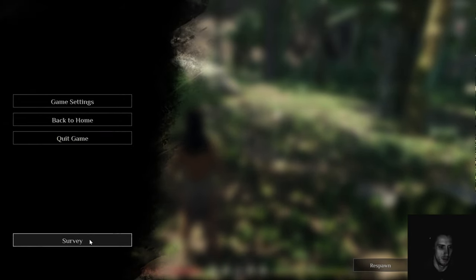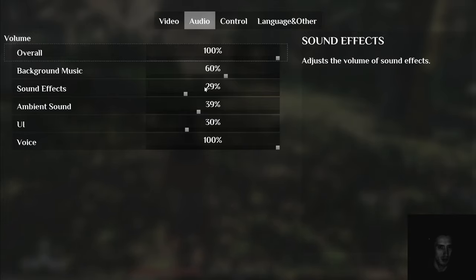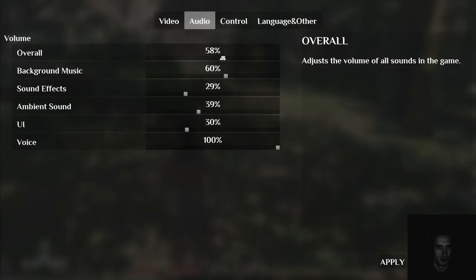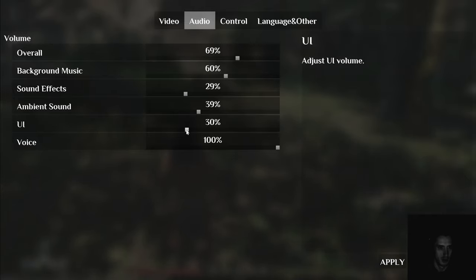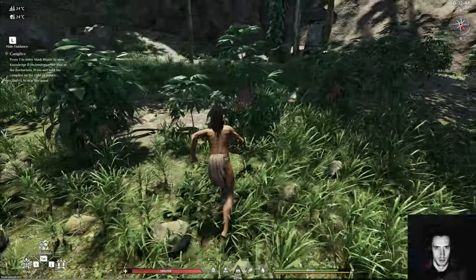How do I turn that down? It must be part of overall UI sounds. That's rough.